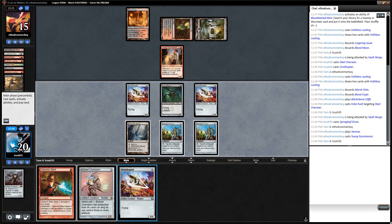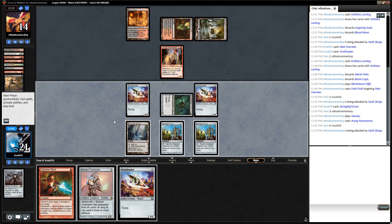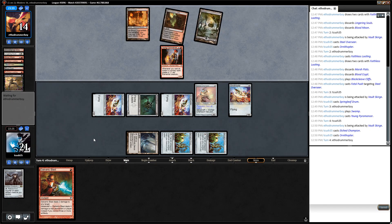I'm going to cast the Edge Champion first — or do I want to kill the Pyromancer? Killing the Pyromancer seems decent, I'm going to go to attacks first. I like killing the Pyromancer because that will definitely slow them down, but getting Edge Champion out this turn is also pretty good. I think I'll get out the Champion since that'll get me closer to killing them, and I'll get out this Ornithopter for extra defense if necessary.